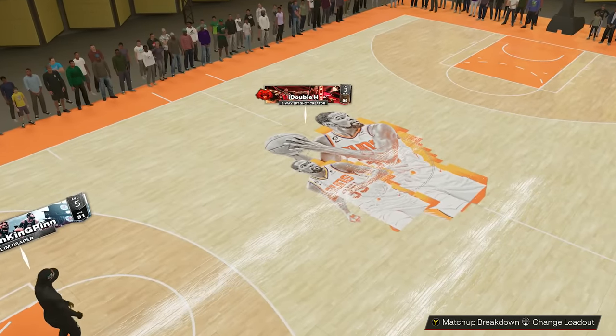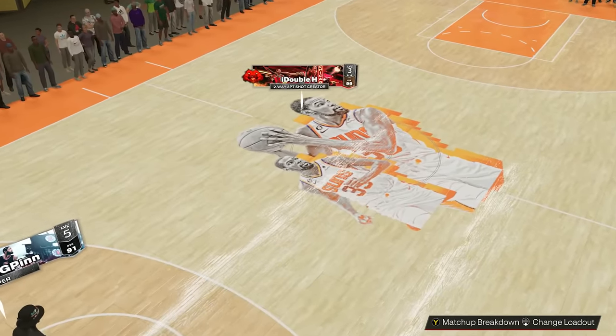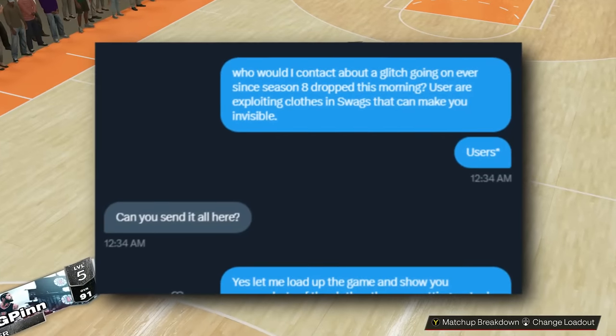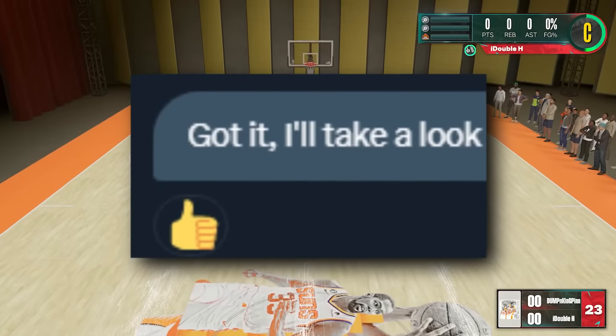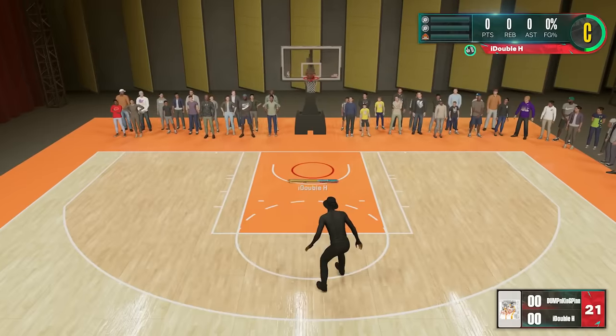You're probably wondering how to do this invisible glitch — I'm not going to tell anybody because I don't want the whole park running around as invisible players. I already sent the details to a 2K employee and he said he's already on to fixing it, and by the time this video is uploaded it's probably already patched. But look at game number one — we're in game number one.